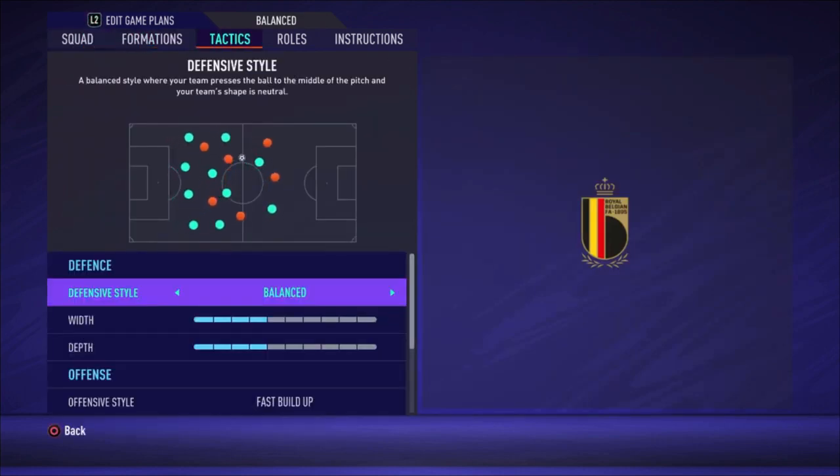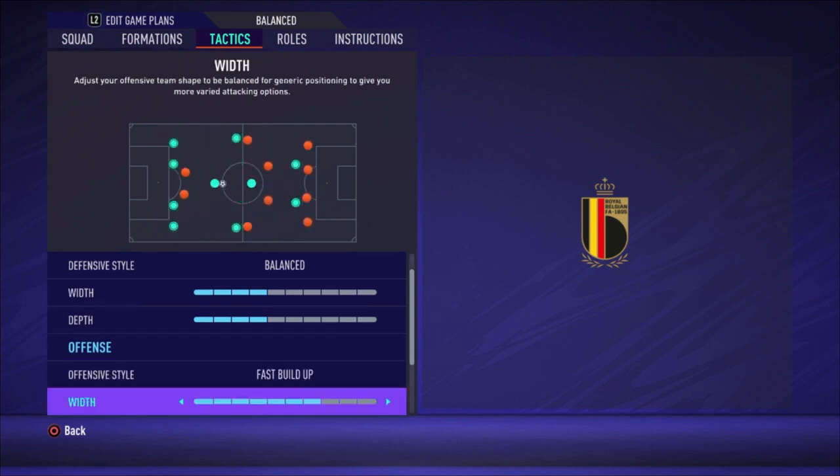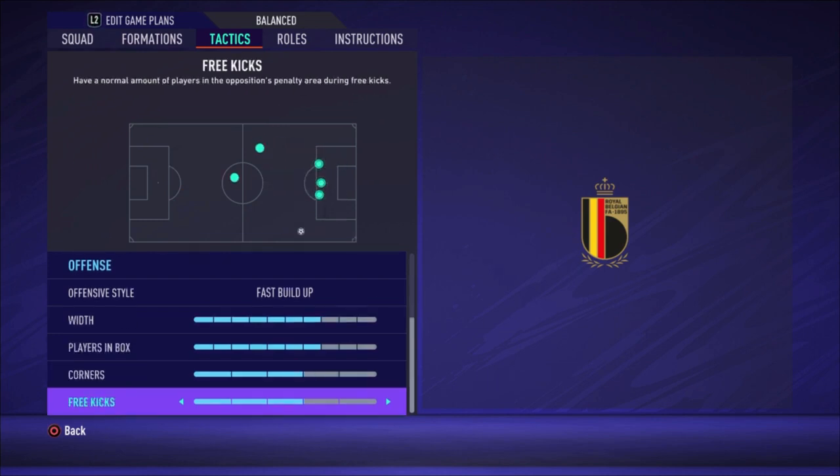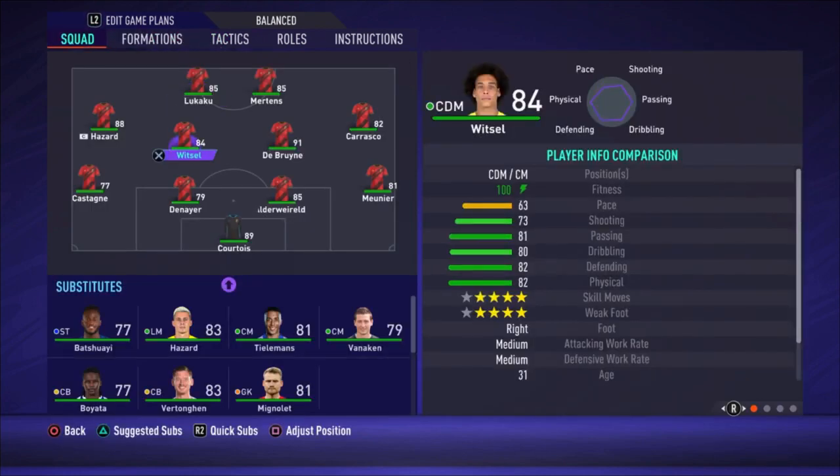For tactics, I chose balanced defensive style with a width of four bars and depth of four bars. Offensive style is fast build-up with a width of seven bars, plays in the box seven bars, corners and free kicks both three bars. Fast build-up works great with these players because you have two amazing central midfielders — Witzel is a pretty good passer, and De Bruyne is maybe the best passer in the game. Carrasco and Hazard make great runs on the wings, De Bruyne goes forward, and Mertens and Lukaku also make great runs.